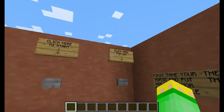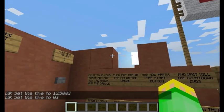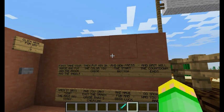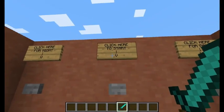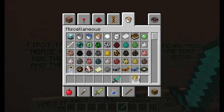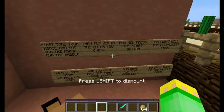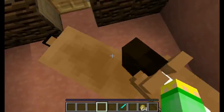You'll be teleported to this starting area. There's a button to click to start, and another to set it to night if you want to race in the dark. Before clicking any button, read the rules. When you have your horse here, it will say 'first tame your horse' — so just keep taming him.